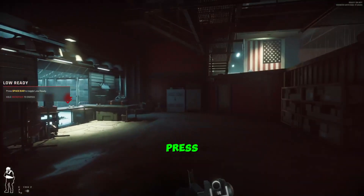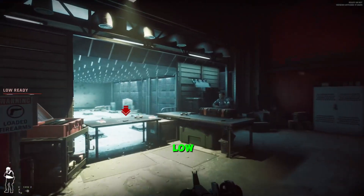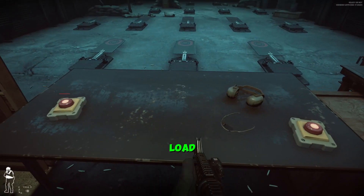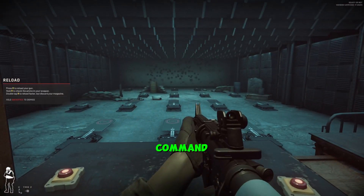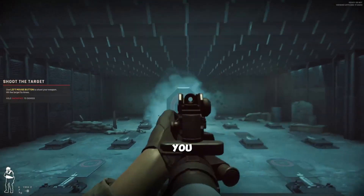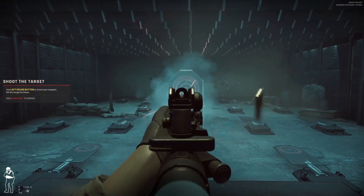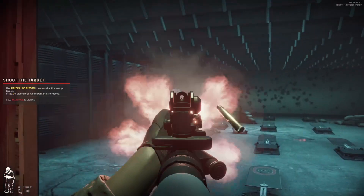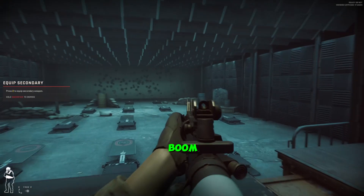Then press spacebar to go to low ready. You're going to grab a loaded magazine on the table — grab a loaded magazine at the bottom. Reload your gun. Then you're going to shoot it five times — boom, boom, boom.